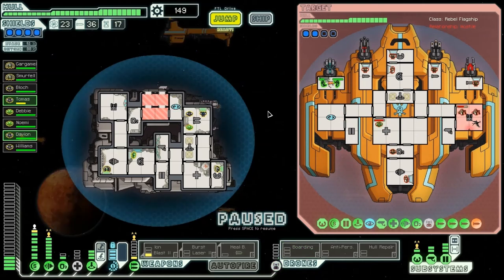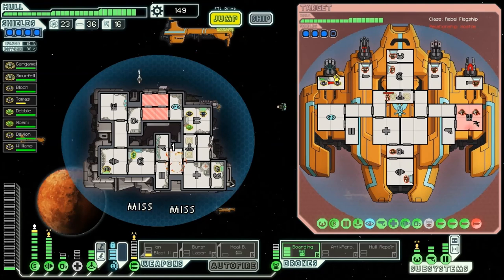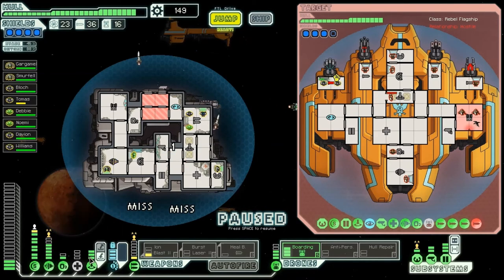Keep hitting that weapon — we're going to take that weapon out next. Hit him with another boarding drone, maybe. What happens if I kill everyone on the ship — is it the end of it, or does it just do another section battle sort of thing? It's an interesting idea, I wonder what does happen. They are back. I want my engines up for these rockets — one damage, two missed, very nice. Charge up the ion blaster, charge up the burst laser.